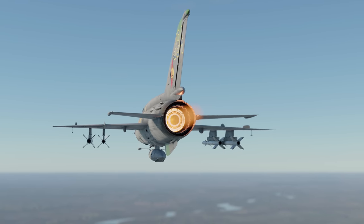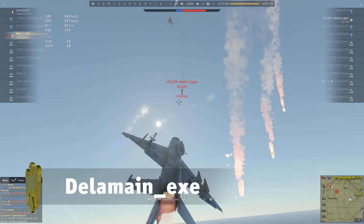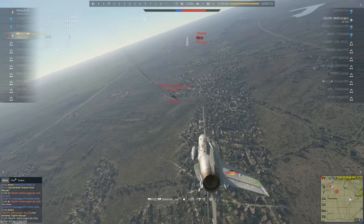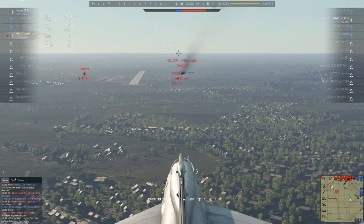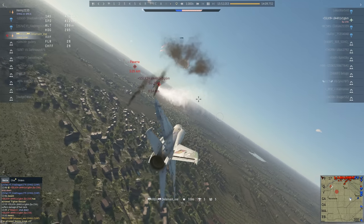What if you don't have any cannons and the target is out of rocket range? The answer will surprise you. See the missiles the ground anti-air defense launched at you? Just hide behind the enemy aircraft, putting it between you and the approaching threat. A little more, and done. Now you can launch some fireworks with the ammo you saved.